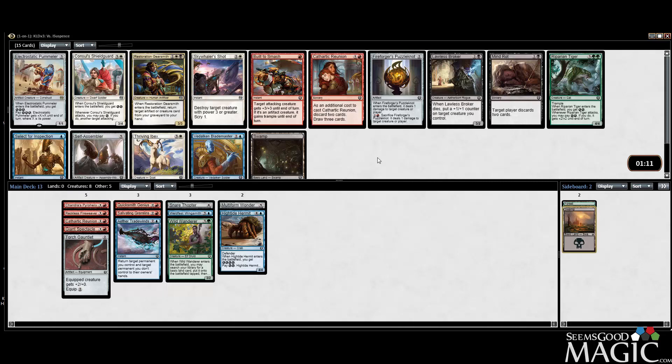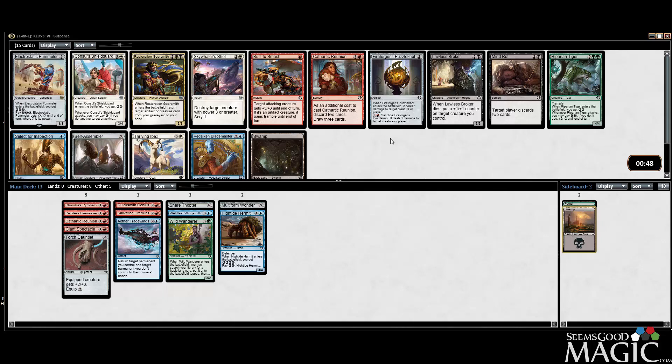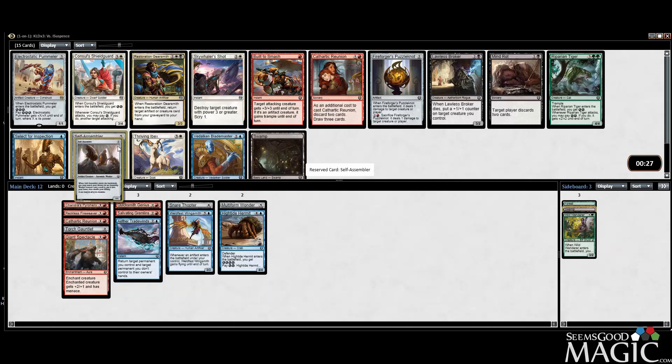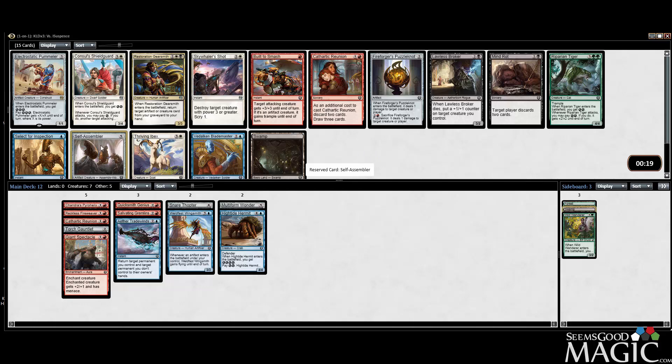Pummeler — yeah, this is pretty cool. It's good with the Spectacle. There's a Tiger, a Sky Whaler's Shot which is good, Gearsmith, Self-Assembler is good for the artifact thing. The Pummeler is meant to be comboed off otherwise I don't think it's great. We have the Spectacle which makes it pretty good — plus four plus four trample with the two drop is pretty insane — but outside of that I don't really like it. We'll take the Assembler; it's early enough, and if I can pick up another Assembler you basically only need two.